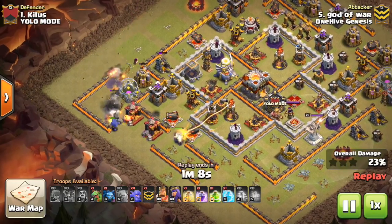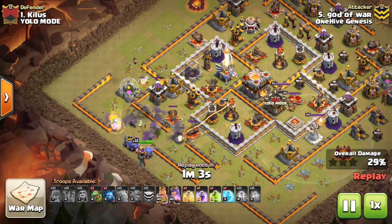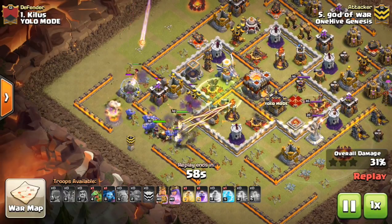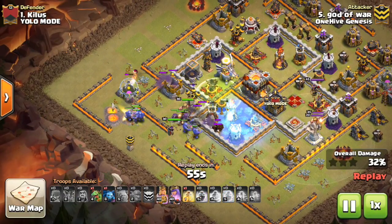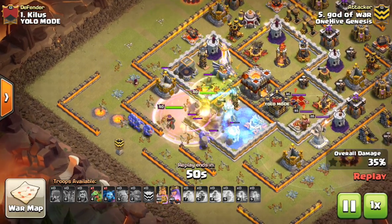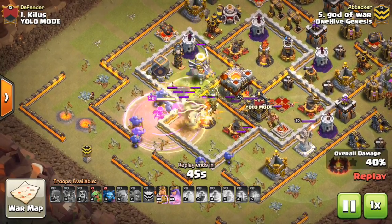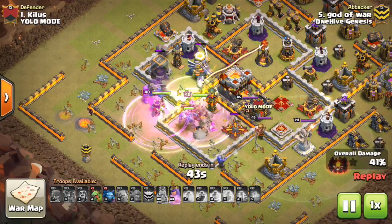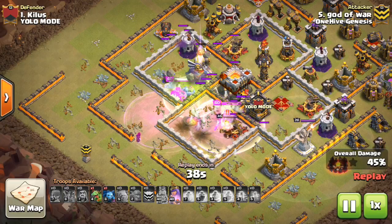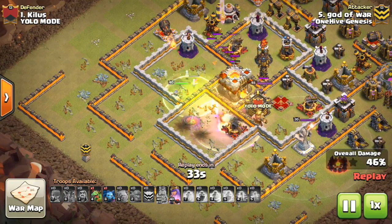There are a lot of different variations, but they all involve using typically three Golems and quite a few Bowlers, plus the CC of Bowlers. It's a very segmented attack — you send in one force, sometimes you get the CC lure, sometimes you don't, depending on the base. You want to create the funnel typically with a Golem and some Bowlers. Sometimes you'll have to funnel on both sides, or if there's a Lava Hound in the CC, you can use the Queen to funnel on one side and save more Bowlers to descend into the base.